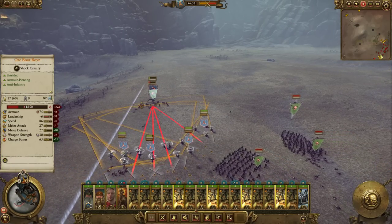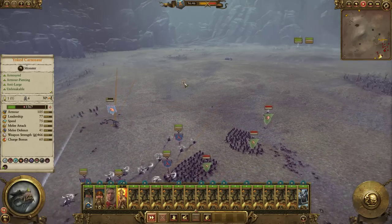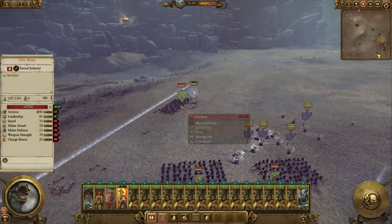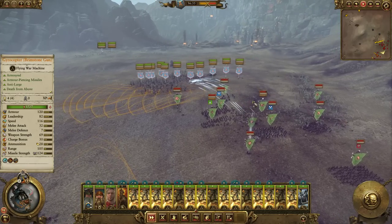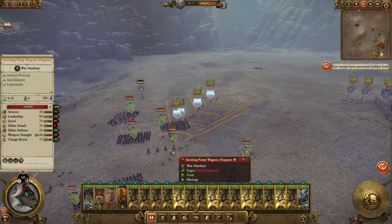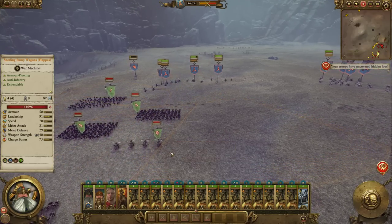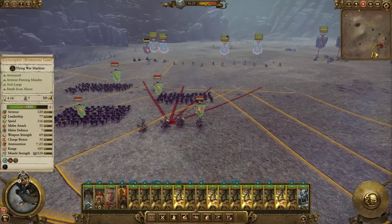Hopefully we get rid of another Orc Boar Boy. Don't shoot, don't shoot. Okay, keep moving. This is so far so good. The Snotling Pump Wagons are definitely a good target — this is ideal for these ones to shoot because they've got high damage shots and the targets have low hit points. And they're definitely large.